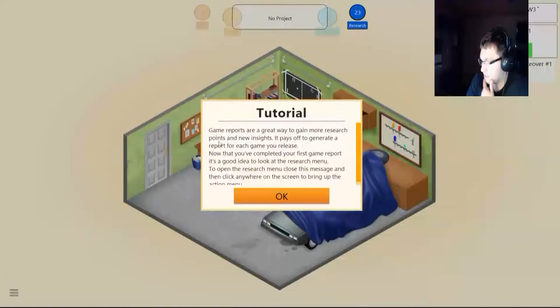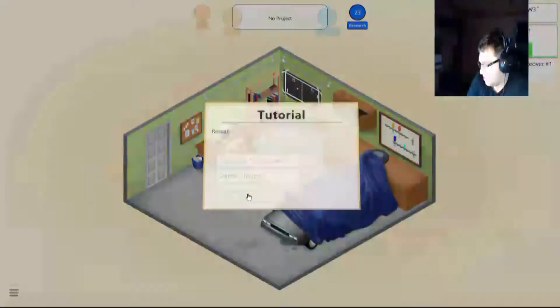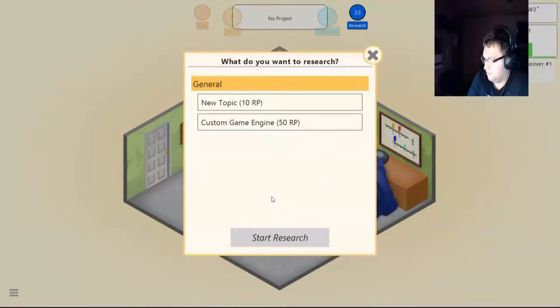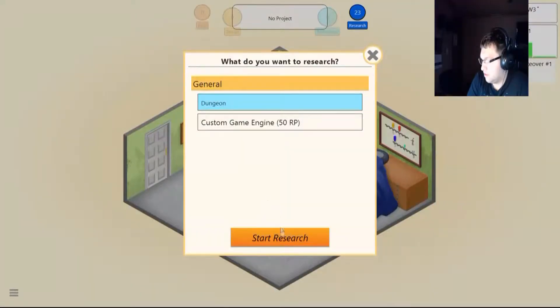Game reports are a great way to gain more research points and insights. It pays off to generate a game report for each game that you release. Now that you've completed your first game report, it's a good idea to have a look at the research menu. Research is important to unlock new options and make better games. You should try to save enough research points to be able to create your own game engine — this will greatly improve your games. Try to develop games with different topics and genre combinations for a slight research boost. What do I got? 20. Let's do a new topic — let's go dungeon. Start research.